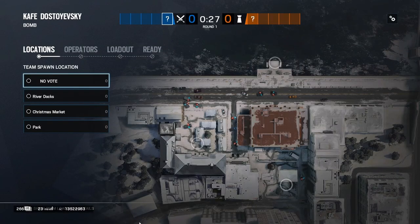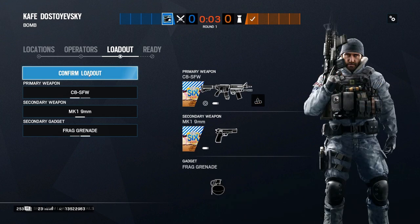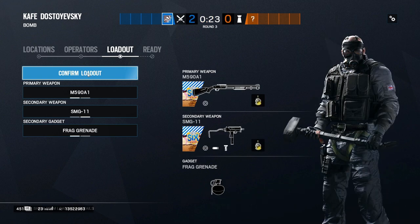There are three key operators for this attack. You'll need a hard breacher to open the west wall into site. As mentioned, there is going to be a tremendous amount of vertical play to attack this site, so I'm going to recommend taking both Sledge and Buck. This way you have more than enough destruction to open plenty of the ceiling above and hold multiple angles.